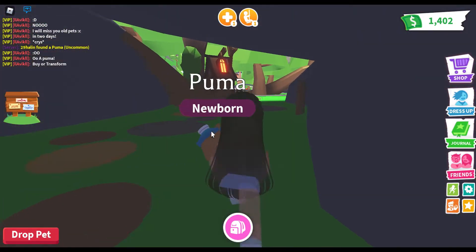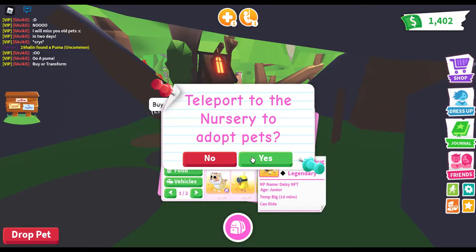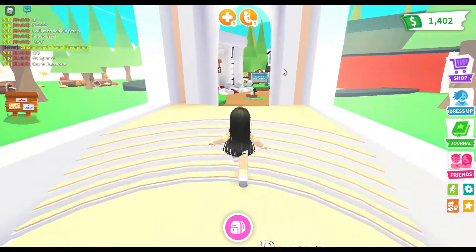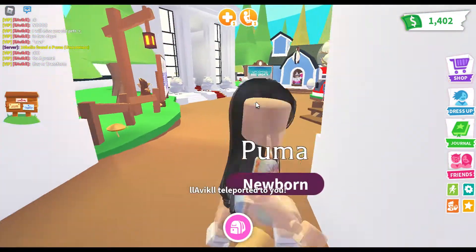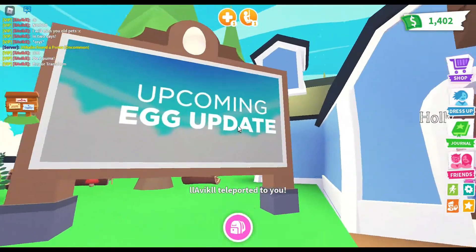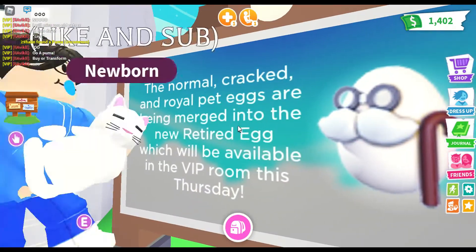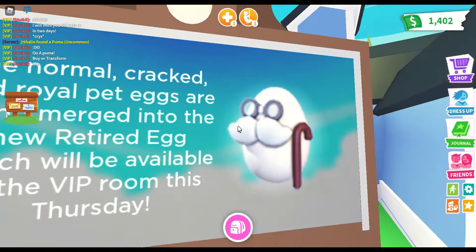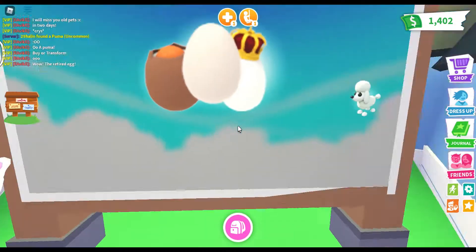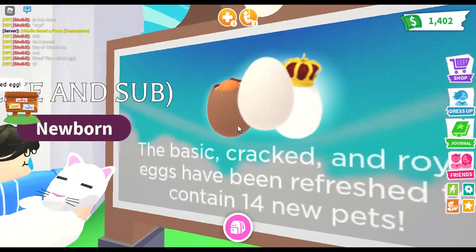We're going to the nursery right now. There's this board that shows pictures of the new pets — let's get a closer look. That's going to be a retired egg, available in the VIP room. I think I see a parakeet, a mouse, a dog, and a zebra.